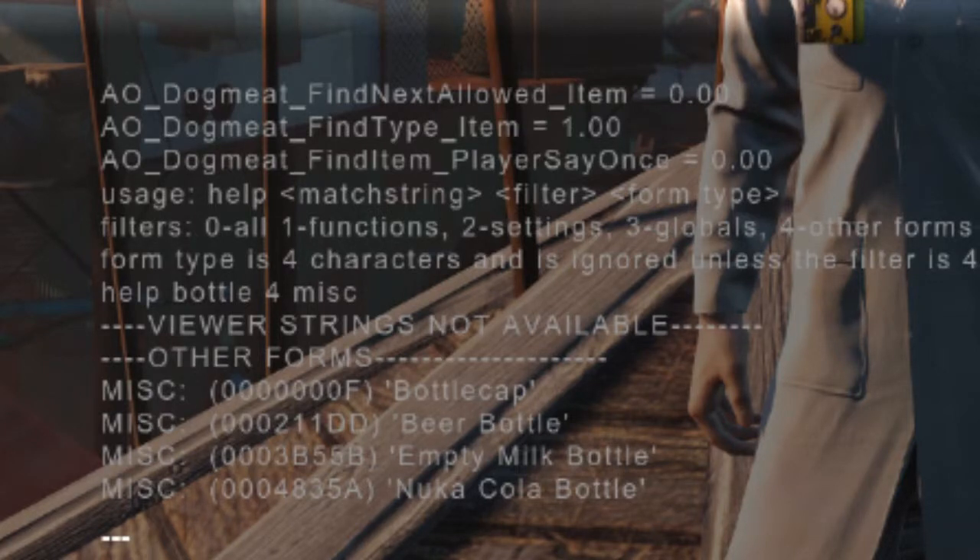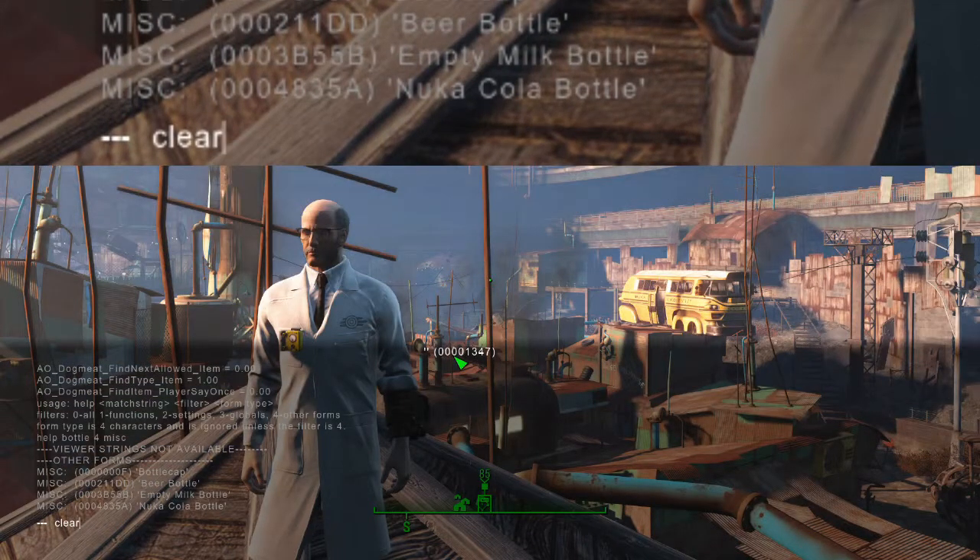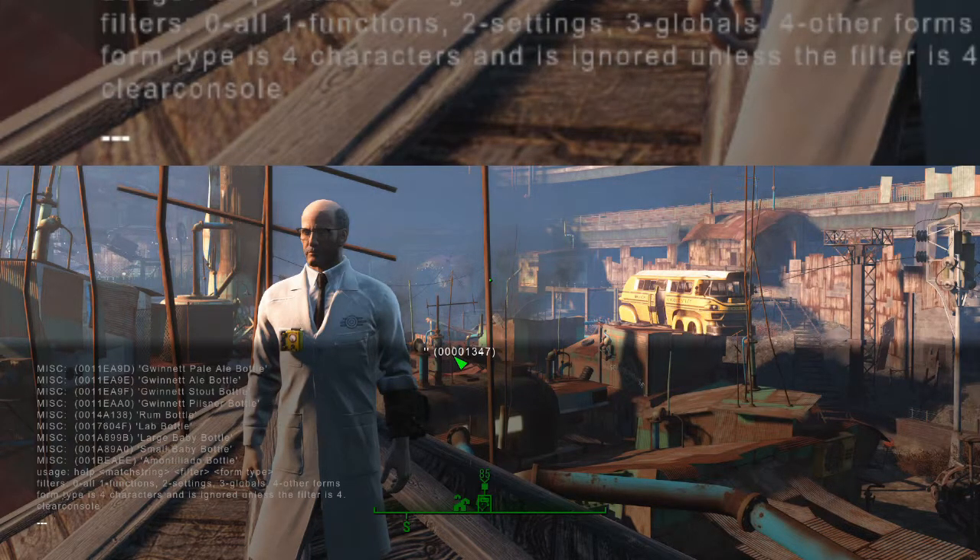By the end of this video, I will have shown you how to get bottle caps into your inventory. Our next console command is 'clear console' — you can type it as 'clear console' or just 'clear.' As you can see, it did absolutely nothing, but it's supposed to clear up the console for you.